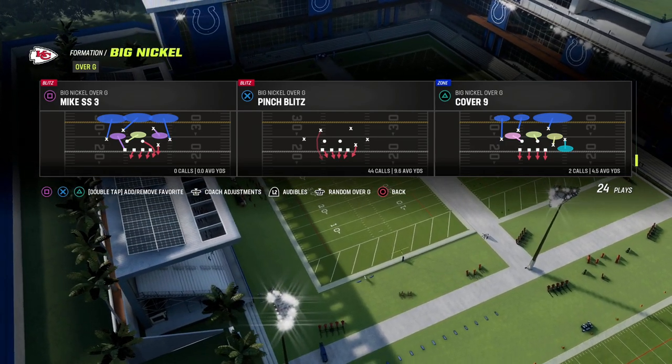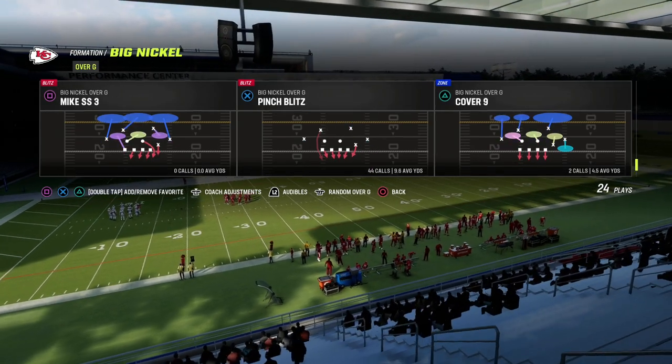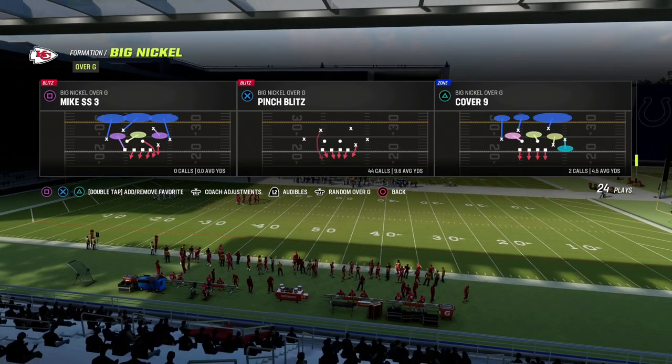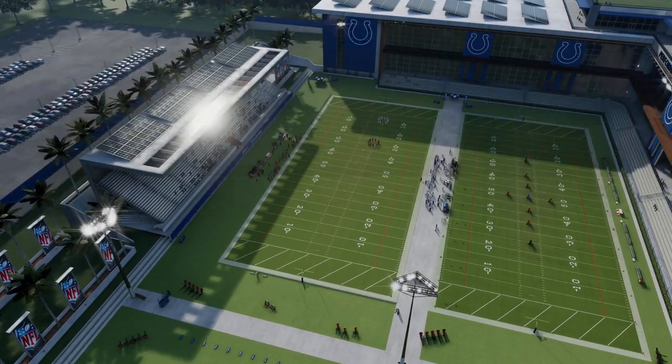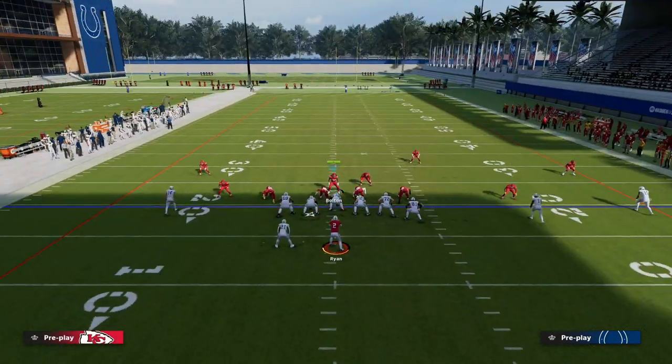In this video I wanted to break down a sample blitz — the pinch blitz out of Big Nickel Over G. I think this is probably the most dominant blitz in the game right now, and it's actually really simple to set up. Literally all you do is call the play — that's it, you're done — and then you stand right here with your user.